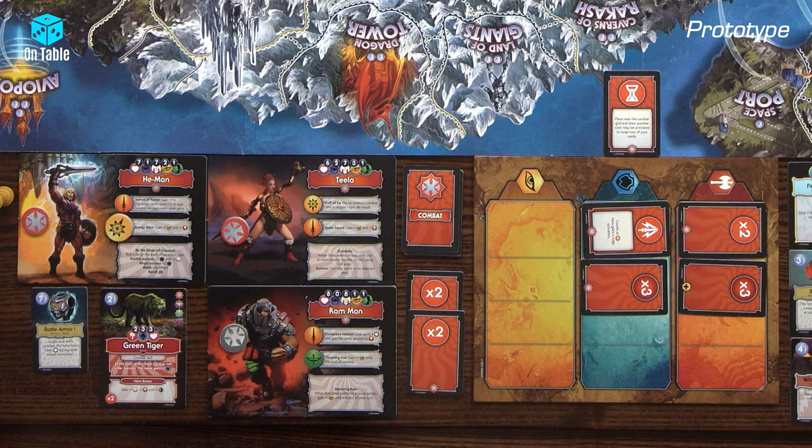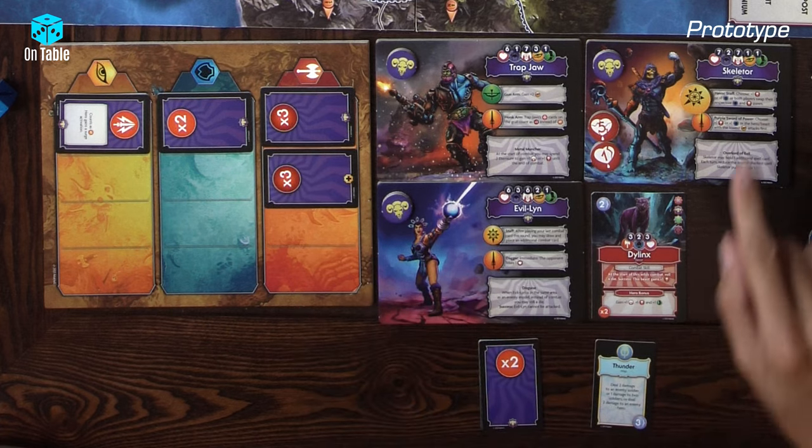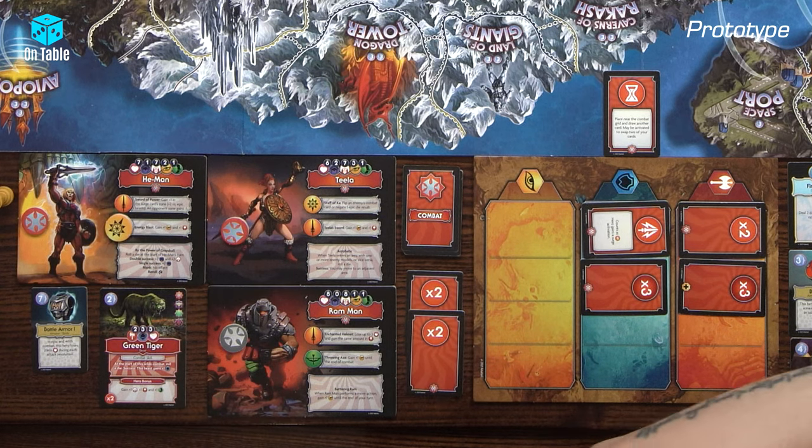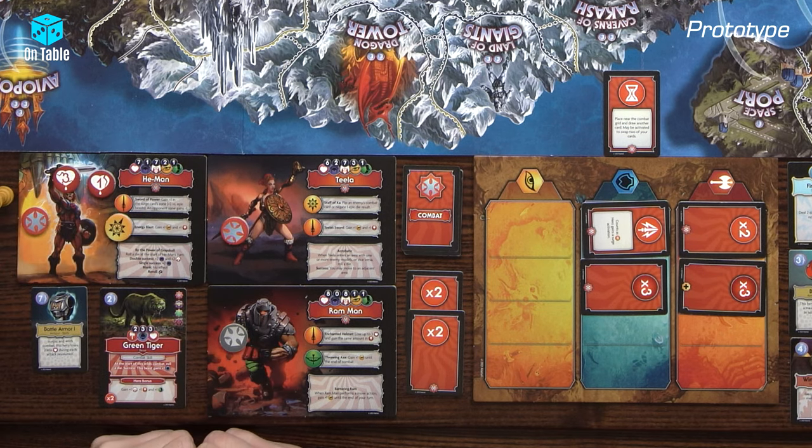And that's all. So four damage — He-Man has six, seven, eight HP... I have four attack, so He-Man goes down to four. But I am still alive.